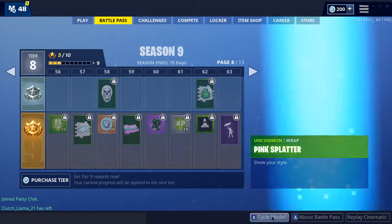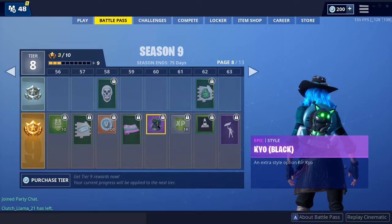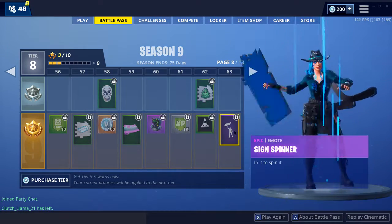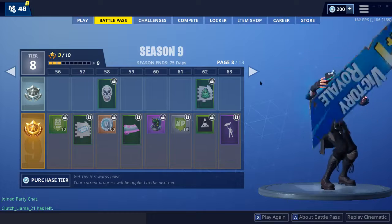Pink Splatter — that is a very hippie looking wrap. Black and green for a kill. Pylon — yeah, you spin that sign.